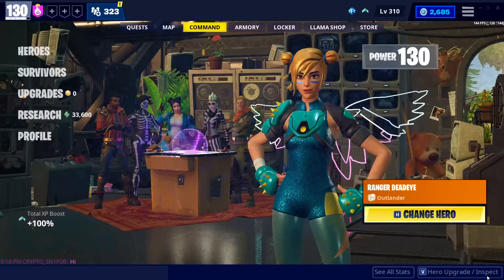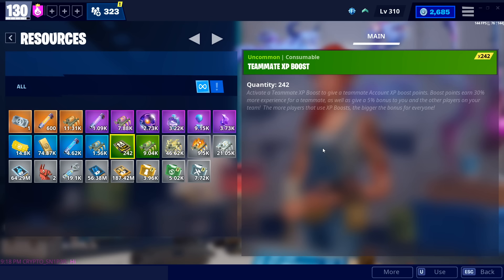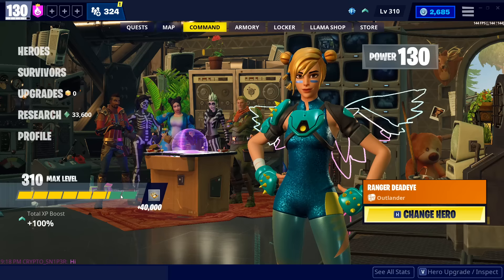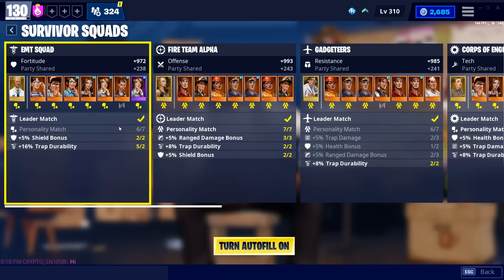That account level I was talking about earlier — I believe this does contribute to your power level a little bit, and it just goes up from getting XP from doing missions. You can get more XP by not upgrading your hero and going to your resources. You'll have teammate XP boosts there — you should dump these onto all your teammates. Don't be like me, who's got 242 of these lying around. Give them to your teammates. The blue bar will be boosted XP, and you can't waste those XP boosts — just dump them on your friends.